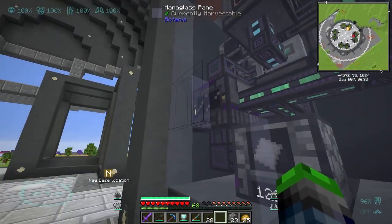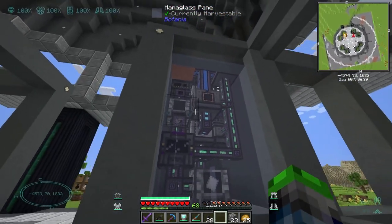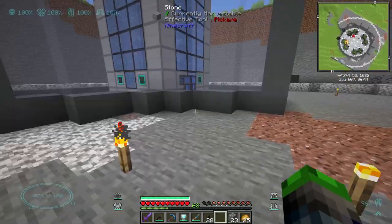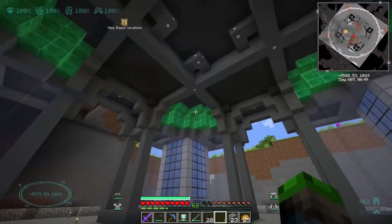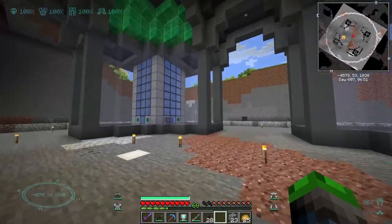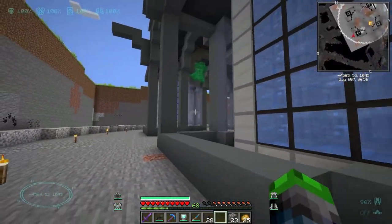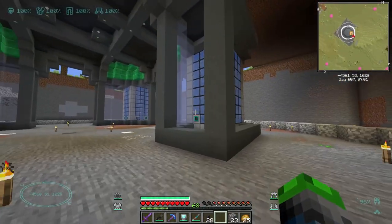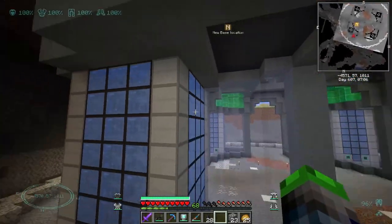I decided to use some mana glass — this gives off a light, other than the fact that it does connect to this guy here which I'm not a huge fan of, but that's been sealed off. Down here I did a lot of work — this is what we're going for. Got the structure, these are each of the four different areas, each has their own little space.